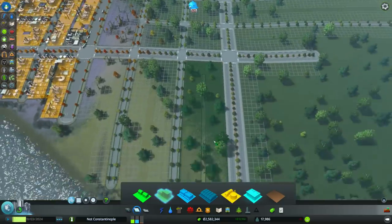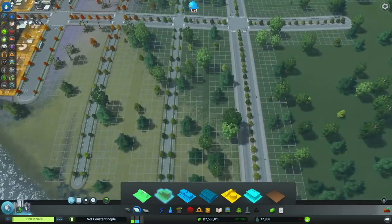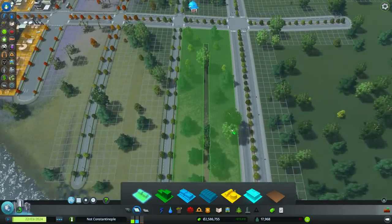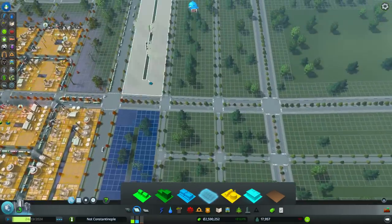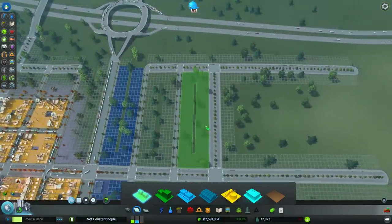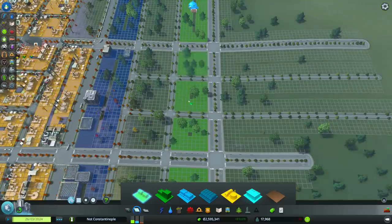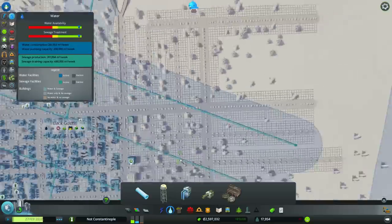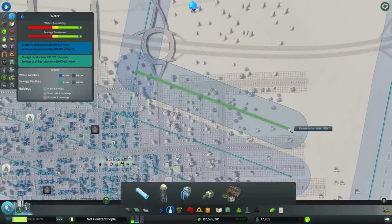Let's get some residential over here. Do we want low density or high? We'll go for low density over here. Do we have water? Some of it has water — we'll get some more water.